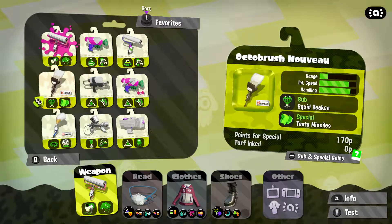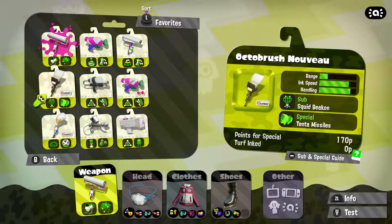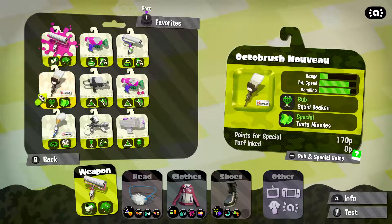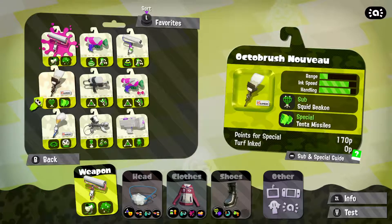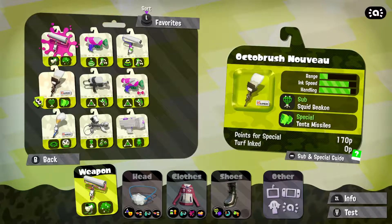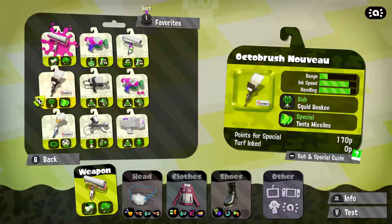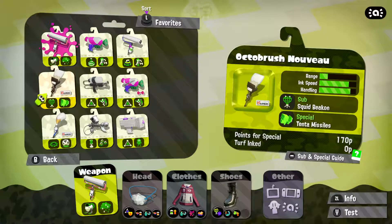The octobrush novu range is just a little bit higher than the carbon roller, and the ink speed is much much higher. The handling is also a lot higher, so that will be great to try out. However the sub is very weak — it's a squid beacon, which means you can jump to that area, but it doesn't do anything to stop your enemies. The special is the 10 missiles and I don't really like it either — you can quite easily dodge them. However the points for the special are 10 more than the carbon roller.